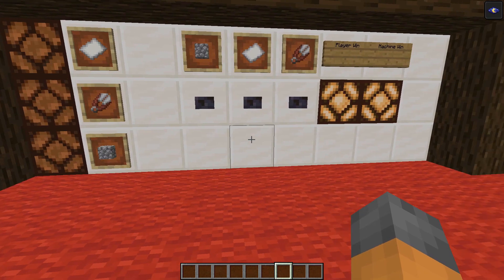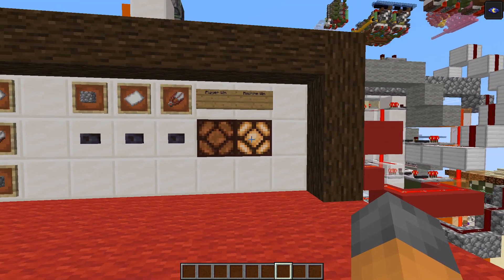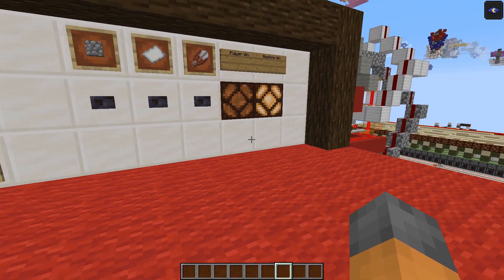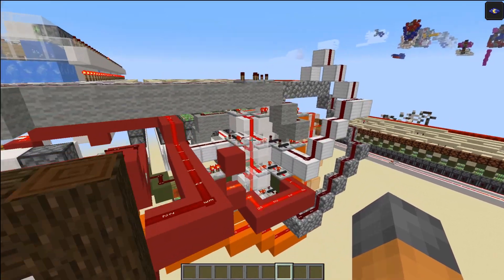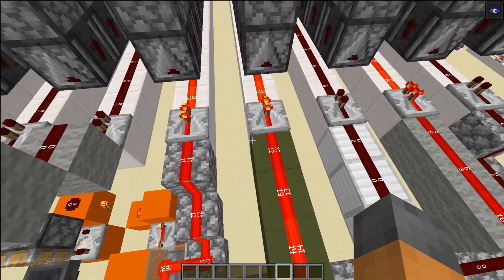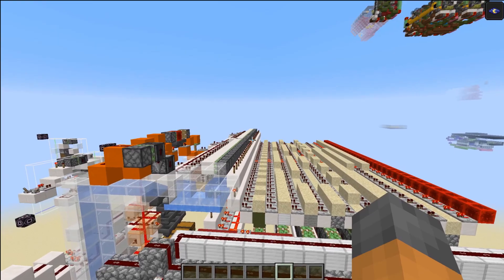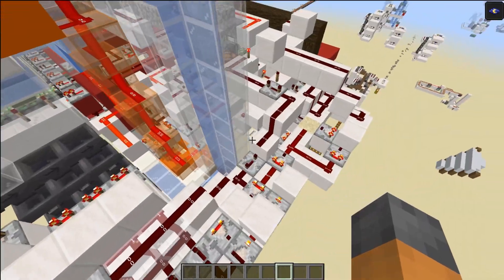Let's give this machine a try. If we selected paper, the machine actually selected scissors, so the machine won — we get that lamp to light up. We wait for the machine to make its next selection, the lamps turn off, and then we can enter a new selection. The machine has now stored that we entered paper last time, that it won, and it has shifted the previous round's data — we played rock and the machine lost — into the older memory slot, selecting a new slice for the next round.